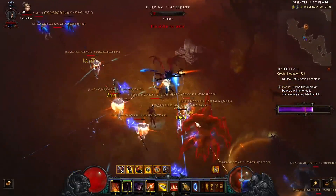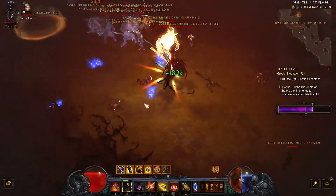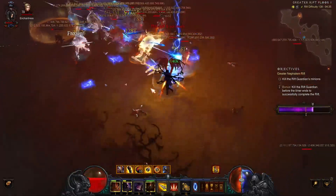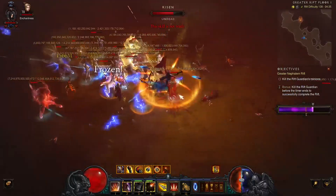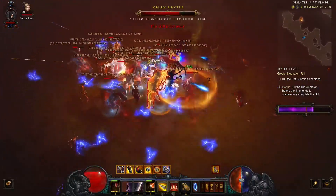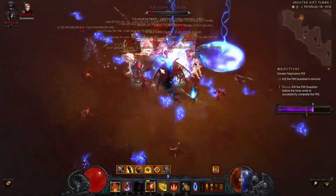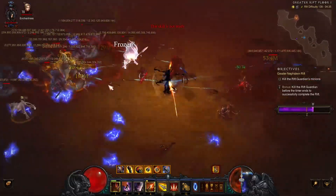I'm doing what I can and not giving up. Once this blue pack and the yellow die, we'll see what we have on the next floor. There are still normal mobs to work with, and more to the left and right I can always pull to these mobs.